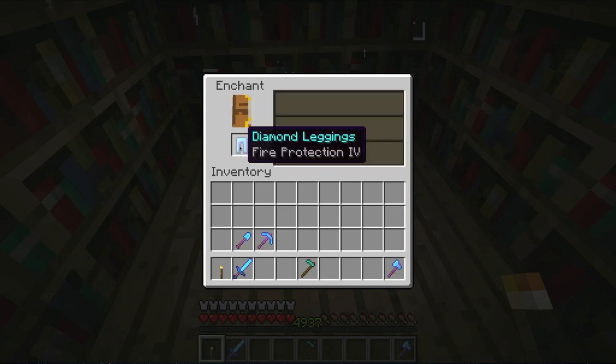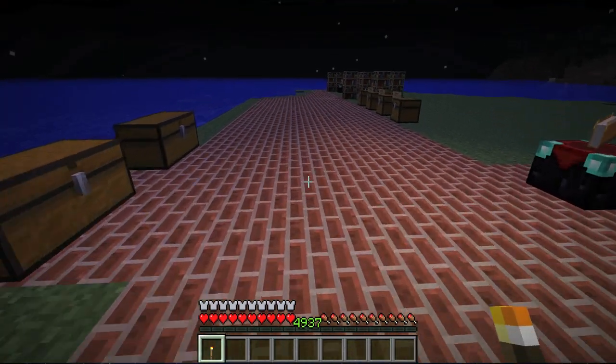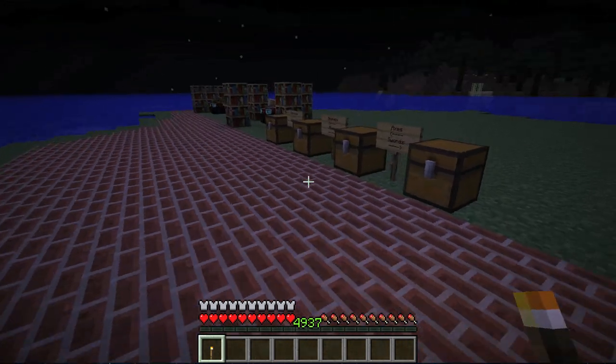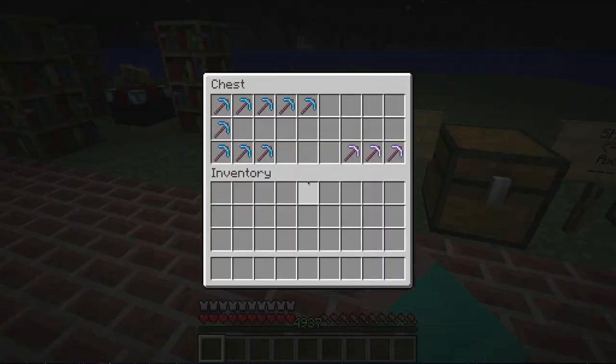The highest is level 50, but level 40 is so much better. That is fire protection number 4. There are 1 through 5 of different enchantment levels, so level 4 would of course give you better fire protection. Now I'm going to show you the rest of the different types of enchantments, and this goes for all of the different tools.